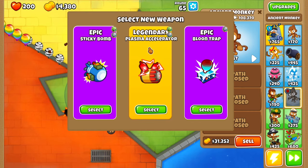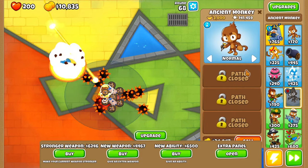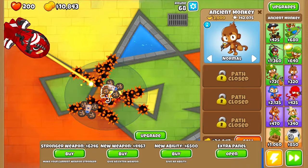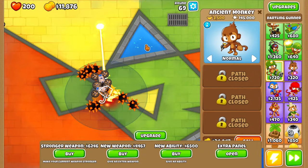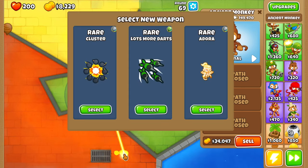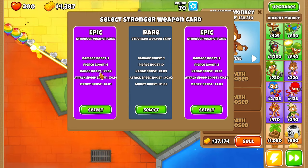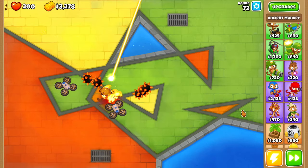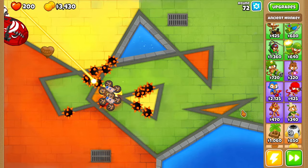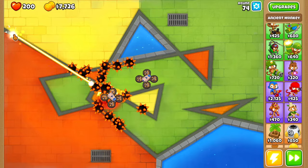Epic, epic, and the legendary Plasma Accelerator — our first legendary! I think that was for the Dartling Gunner. That's tier four, could have been better. Ray of Doom is god tier. Our luck is pretty high. Another weapon. We do Adora — we've got four heroes now. Stronger weapon, more range. Another weapon — Missile Launcher! He's like trying to quick-scope everyone with that laser. This guy's actually gonna go far — I'm guessing maybe around 140.